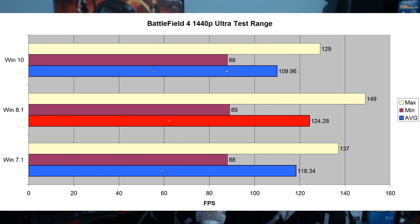The specs for my rig — a 5820K and a GTX 970 — are in the description below. First benchmark: Battlefield 4 at 1440p ultra on the test range. Windows 10 lagged behind, scoring 109.96 average FPS versus Windows 8.1 at 124.28 FPS versus Windows 7.1 at 118.34 FPS. Windows 8.1 gets the clear victory here by quite a bit.